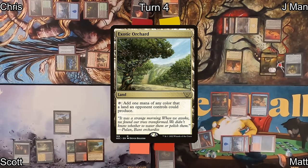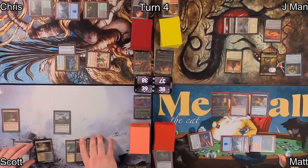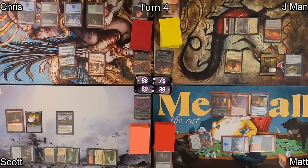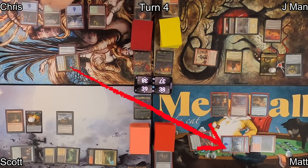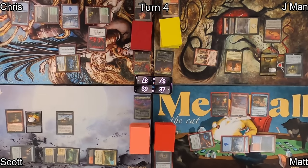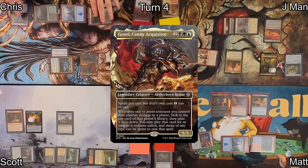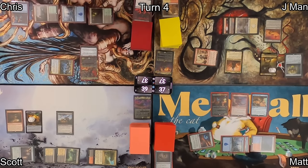Scott activates Humble Defector, draws two cards, and passes it back to Chris per their deal. Chris plays Exotic Orchard and casts Rain of Riches, making two Treasure tokens and enabling cascade when he uses Treasures to pay for spells. Chris then draws, plays another Island, activates Humble Defector again, but this time gives it to J-Man. He attacks Matt with his Infiltrator, drawing a card, then pays a life and Twilight Mire to cast Dark Ritual for three black mana, casting his commander Gonti, Canny Acquisitor.